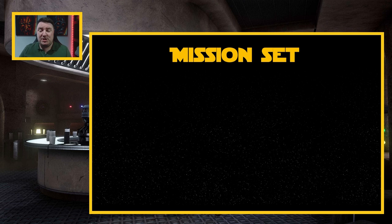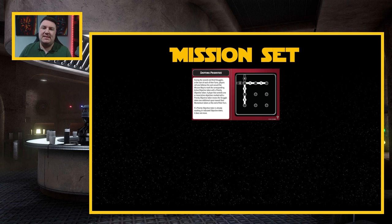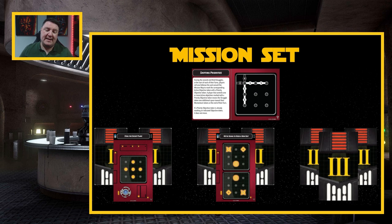Starting off in a place where you may not think, but it's the first place we start, and that is the mission set. What is a mission set? Basically, these are going to be the missions that we randomly select from when we're playing the game, defining the different struggles and the different phases we go through. Right now there is only a single mission set in the game. The mission card, or mission map, is Shifting Priorities. Each of those little circles is where an actual objective point will be, and alongside that, we're going to be bringing three Phase 1 cards, three Phase 2 cards, and three Phase 3 cards.